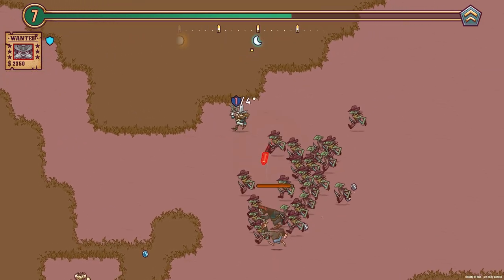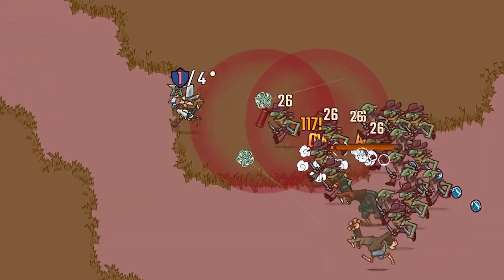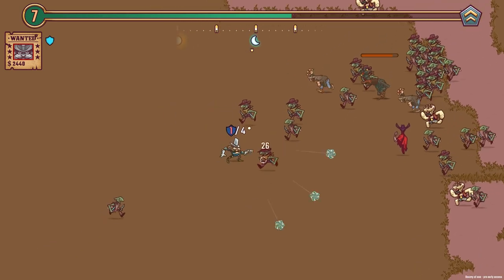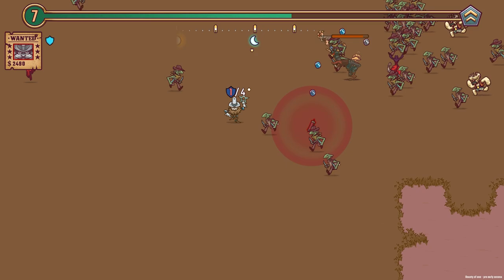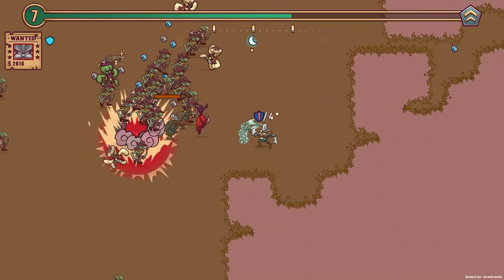I'm trying to collect all these coins. Let's try and take out some of these mobs. The dynamite doesn't do friendly damage, so unfortunately luring them in doesn't do anything. Oh God, there's so many people — I need to get some coins. I'm losing the battle, but there's a lot of blue coins in there though.